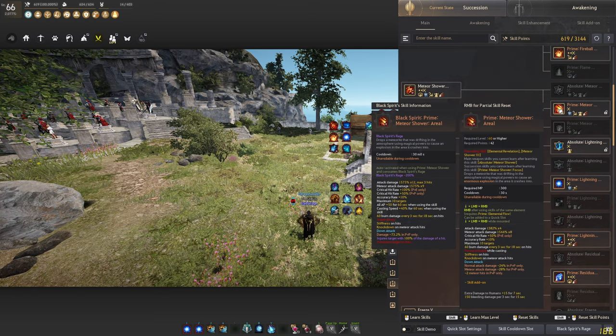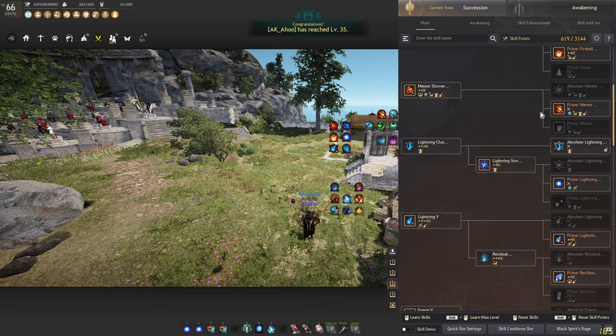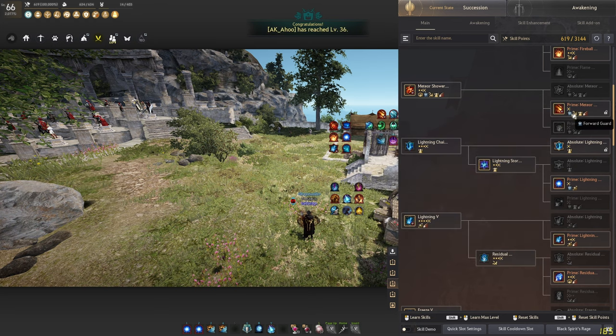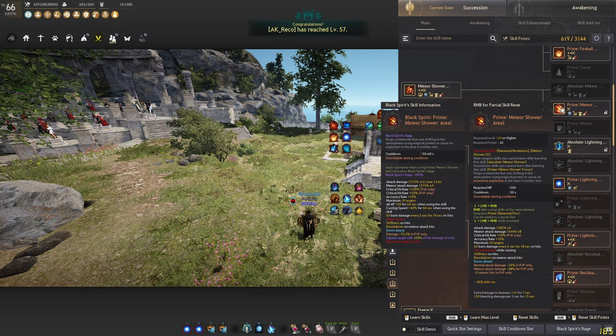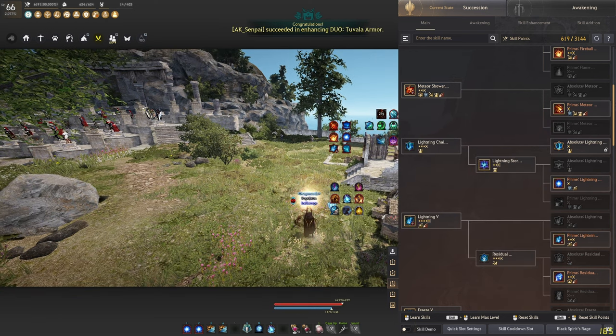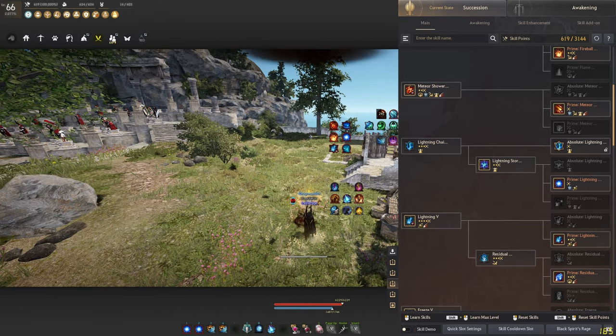Continuing with Meteor — actually both versions are viable in PvP just under different circumstances. The main difference is that the aerial one has a knockdown whereas the focus one doesn't. Both have a frontal guard during their casting animation, but the aerial one loses the frontal guard during skill execution and also takes much longer to cast with a longer cooldown. Here's the aerial one — long casting animation, still frontal guard, and when you release the skill the frontal guard drops.